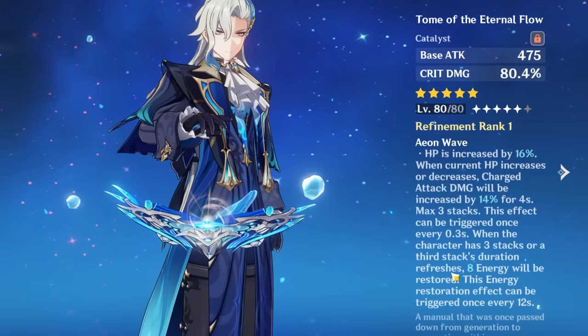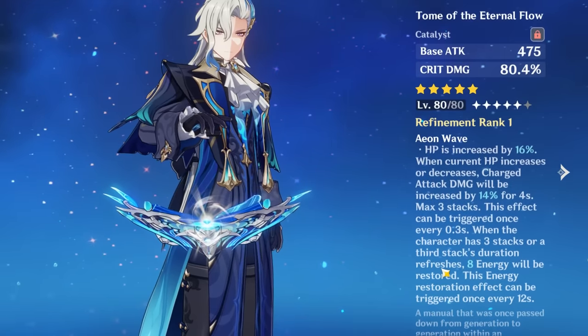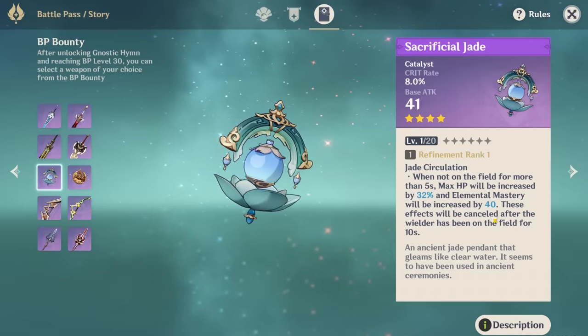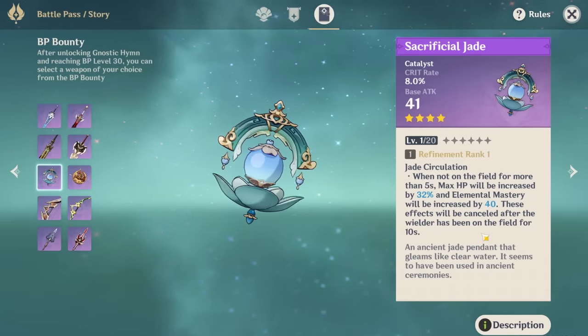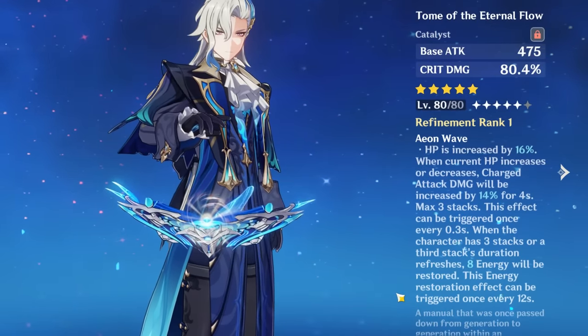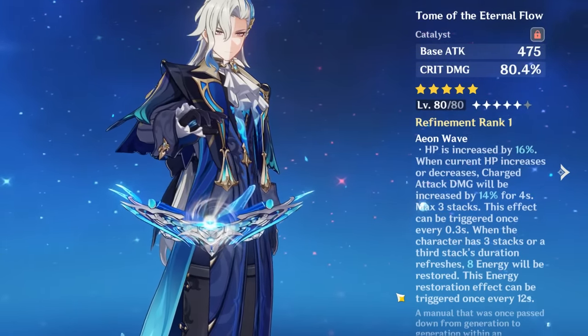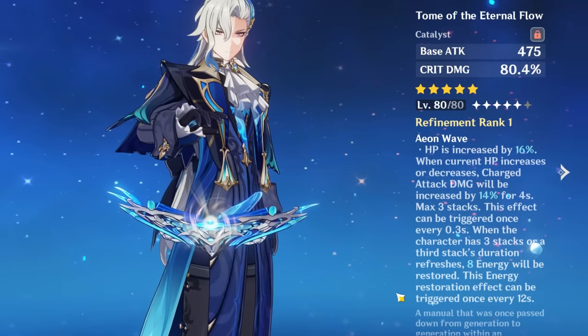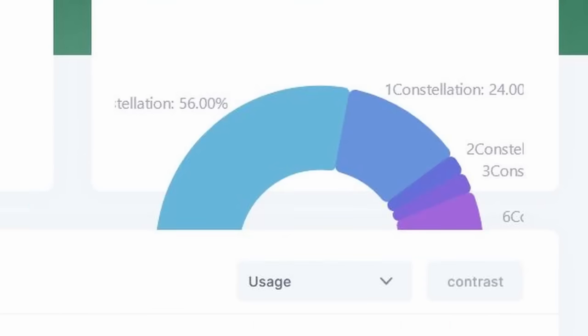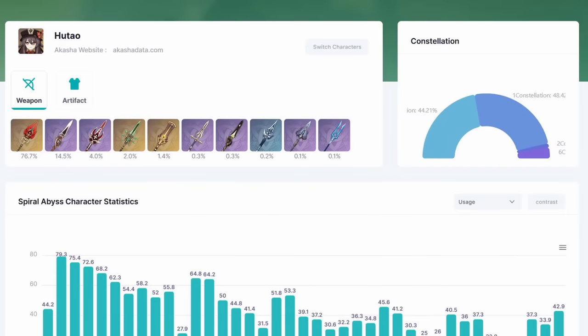Regarding his signature weapon, Eternal Flow: it's obviously a big damage increase, especially over Prototype Amber. Just like with C1, this damage increase is a big deal for a hyper carry like Neuvillette. It's also worth noting that even the battle pass weapon at R5 has a restriction with field time, which might not always be an issue but could be, whereas his signature is basically unconditional. Overall, Neuvillette is somewhat similar to Hu Tao and Raiden where early upgrades like C1 R1 are very popular with mains, and he's definitely still good at C0 with four-star weapons.